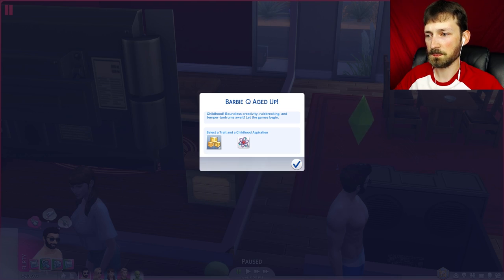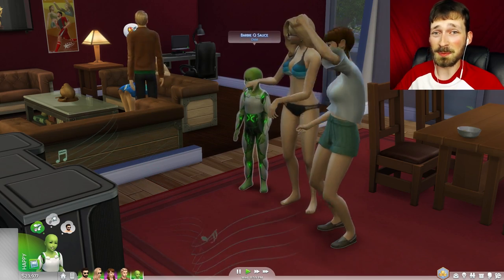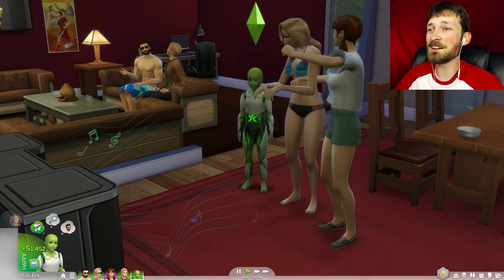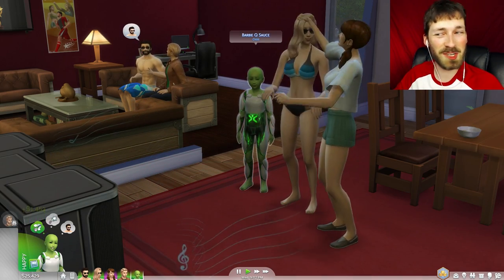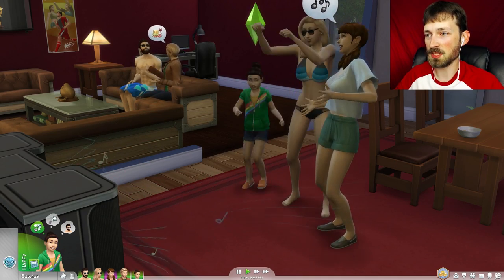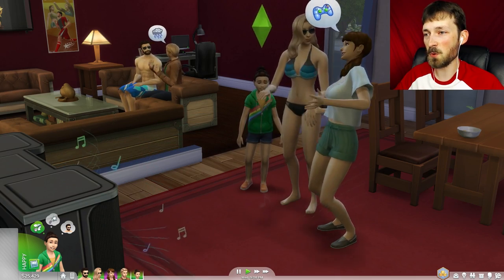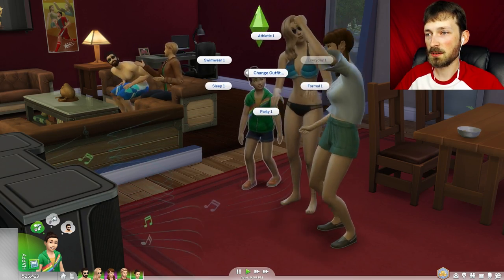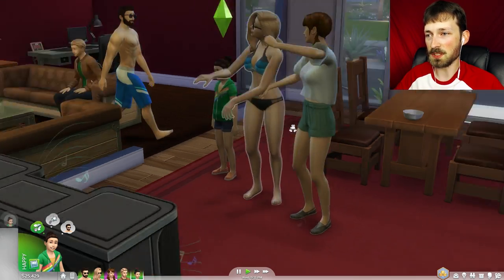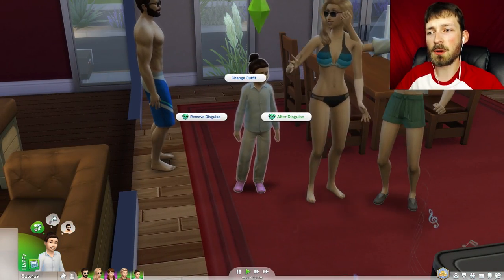Some people had mentioned that some Sims might like aliens, some might be afraid of them. So aliens can actually disguise themselves — apparently we can use 'disguise self.' Cool. So they have an alien form as well, and you've got all these normal outfits too. You can alter the disguise just like you would with any created Sim.